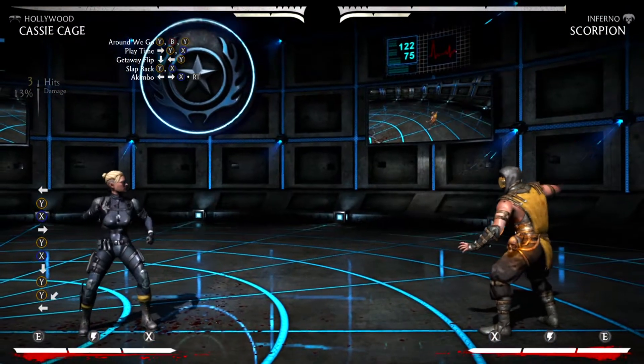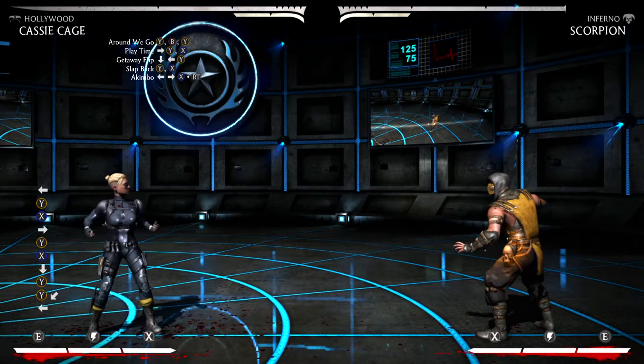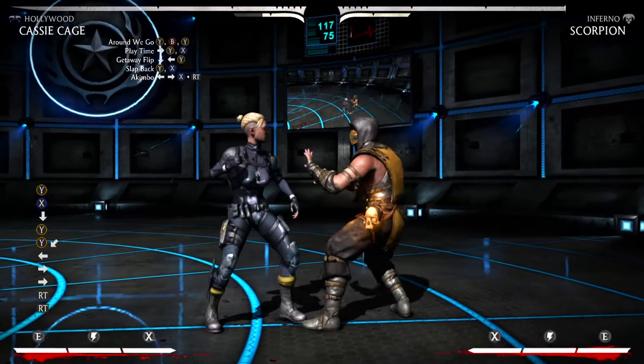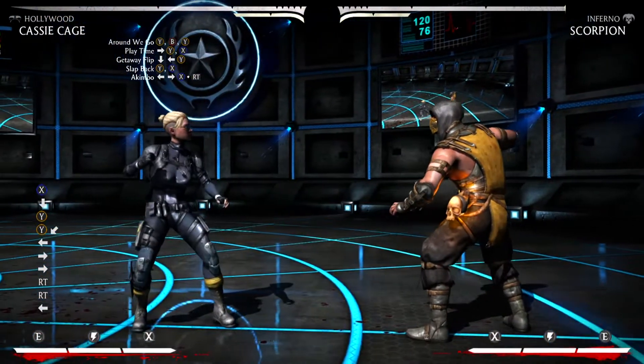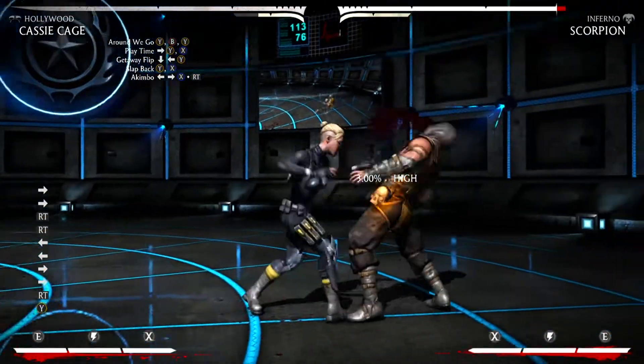It should look something like that. Once you do that, you're gonna run cancel. To run, you're going to do forward-forward, Right Trigger, and then follow it up with Back Slap — this is what causes the cancel after the run.